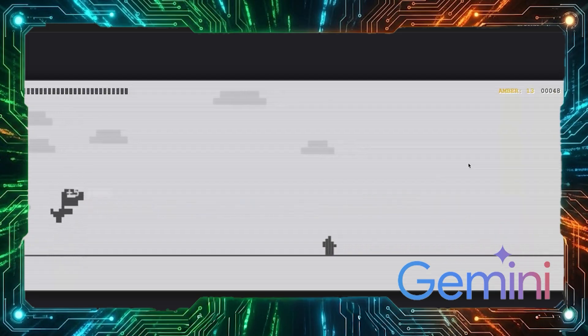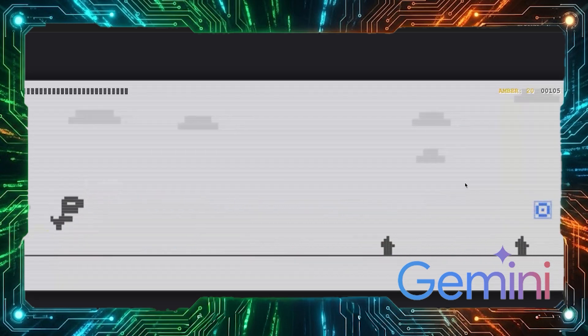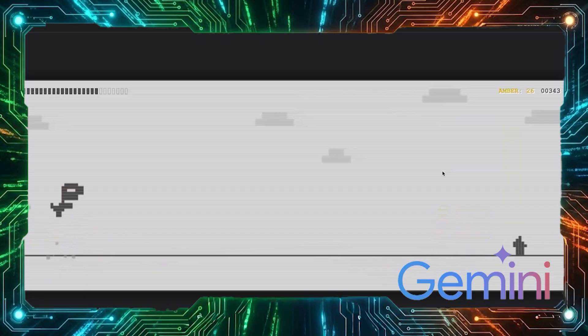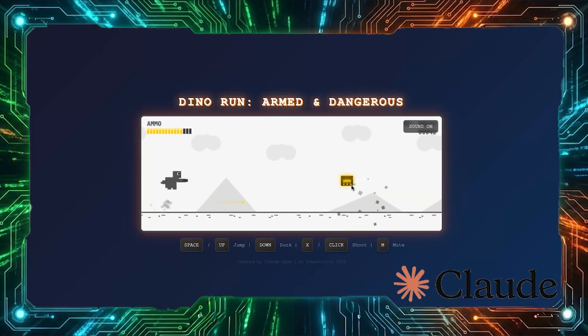So now we've got three fully upgraded Dino Run games with guns, shops, and cosmetics. The question is, which one did it best? All three models delivered exactly what was asked — no major bugs, no broken code, fully functional games with upgrades, shops, and cosmetics. The state of AI coding right now is genuinely impressive.